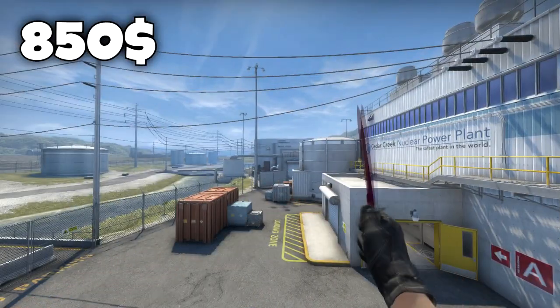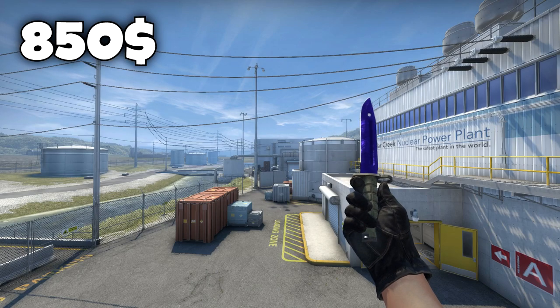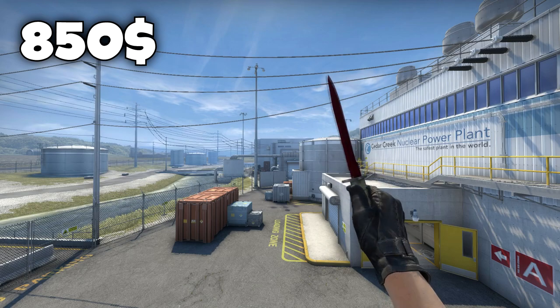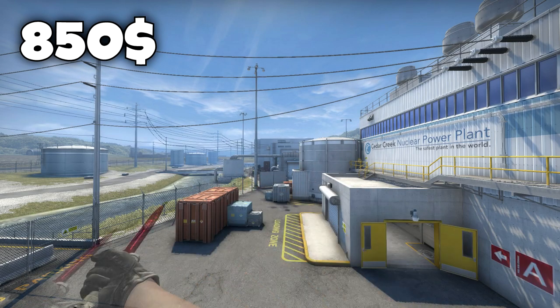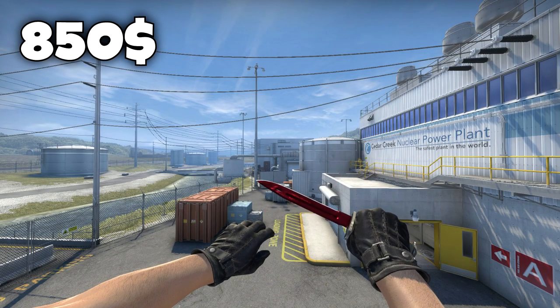Of course I can't let the Ruby and Sapphire go unheard on this list, so I put them in third place — the Bayonet Ruby and the Bayonet Sapphire. They both go for $850, which is still a lot of money. But these things are so nice — it looks like you're having some sort of lightsaber from Star Wars in your hands. That's why I really like them. They're just so intense and eye-catching.